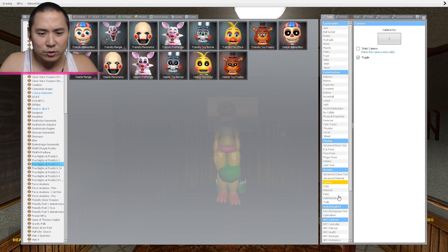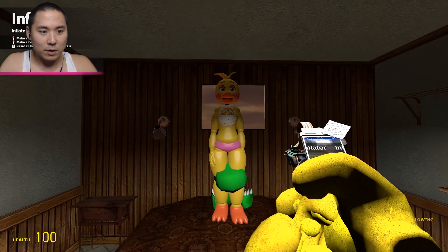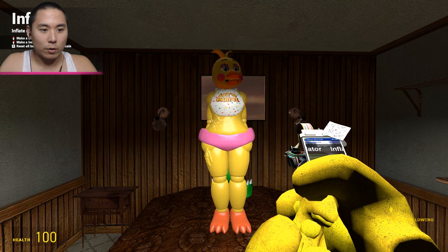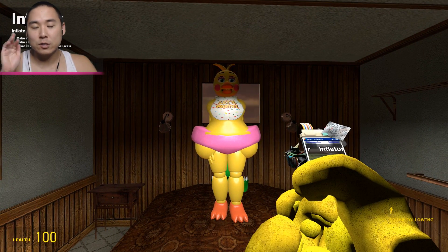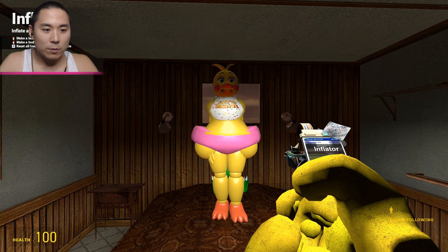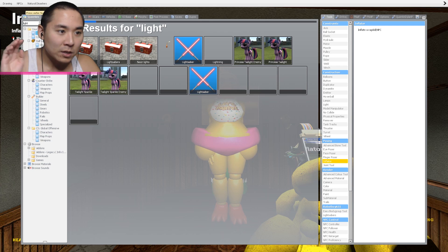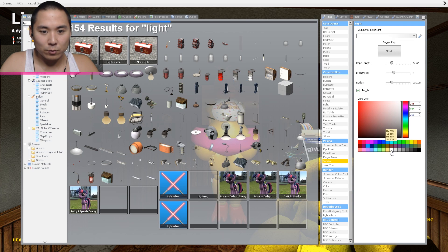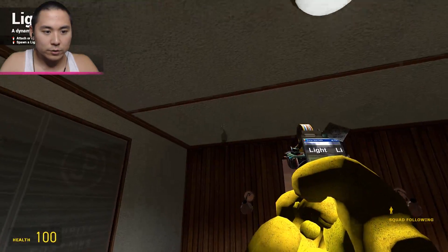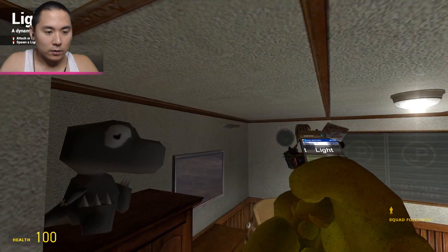We got Chica over here, now we gotta make her look extra pregnant. We gotta get out the inflator and make her super big. There we go — that looks like a pregnant Chica! I don't want to make her the sumo size we normally do, but I think this is good enough. It's really dark in here so we're going to get some nice white lights up.